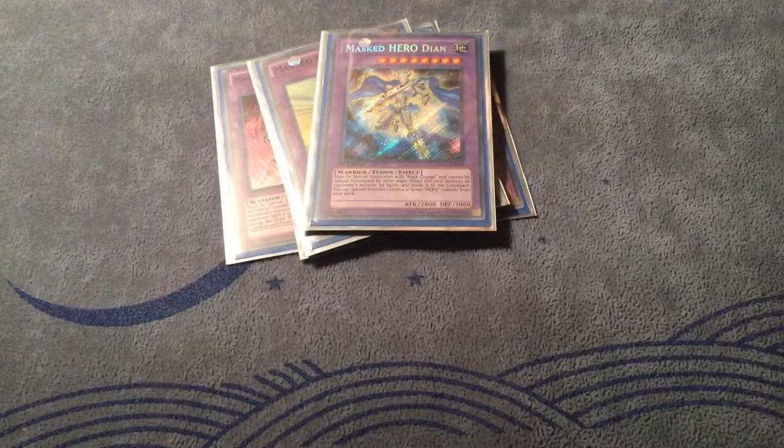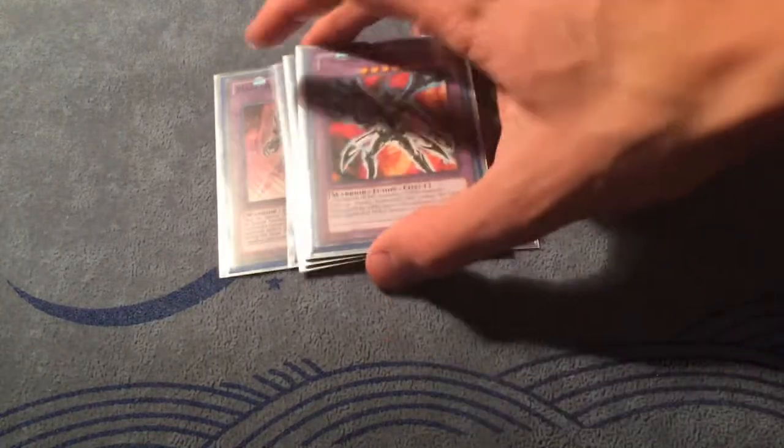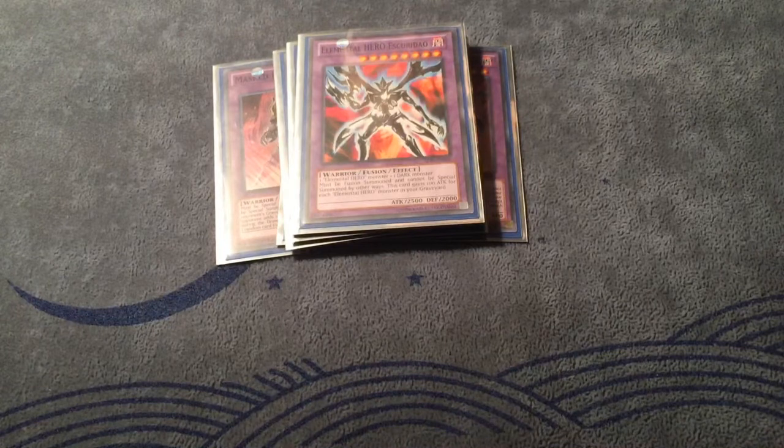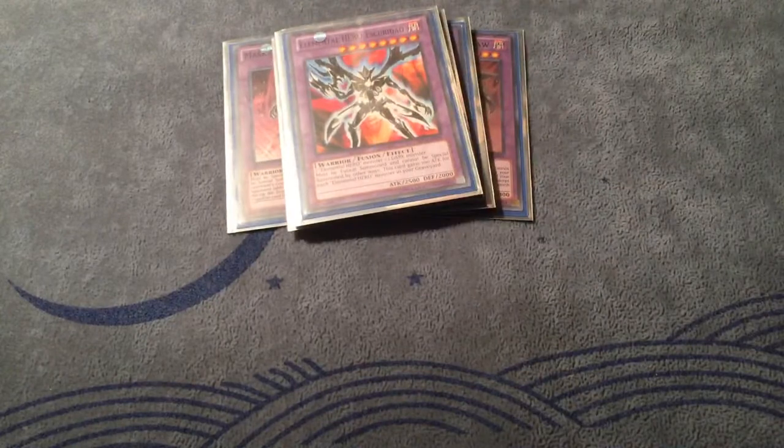Now for the Miracle Fusion targets — I run one Escuridao. This card is a little iffy, but you want to have your Miracle Fusion live in any situation depending on what monsters you have in the grave. If all you have is Shadow Mist, so be it — you've gotta have a target. Having Escuridao means this card is very powerful just because it keeps your Miracle Fusions live. You have to have your Miracle Fusions live, so Escuridao is very important in my opinion.